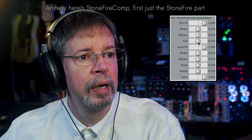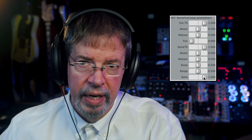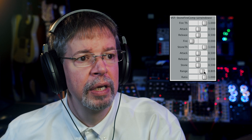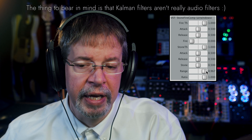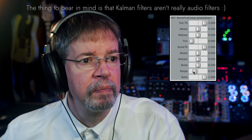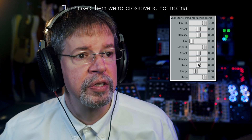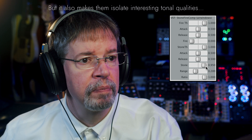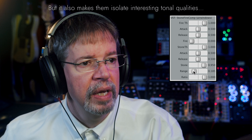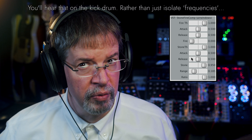This is the stone band, and this is the fire band. The range controls how it applies this kind of filtration. For instance, we can make it go up brighter, or down to next to nothing. This causes it to be an interesting sort of low frequency focus — you can boost that way. Set the range low enough and you get a sort of spotlight effect on the kick drum, because that's what Stonefire is like.